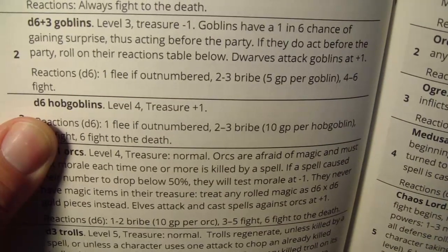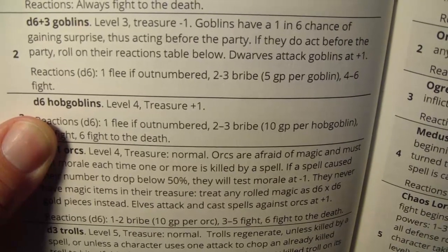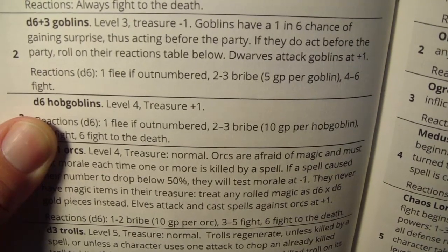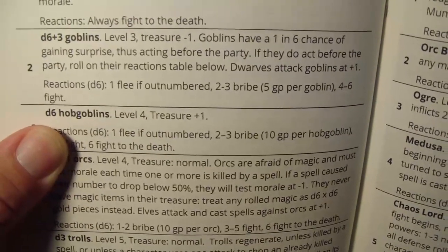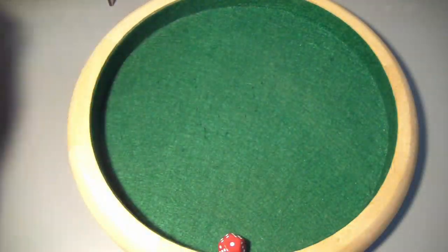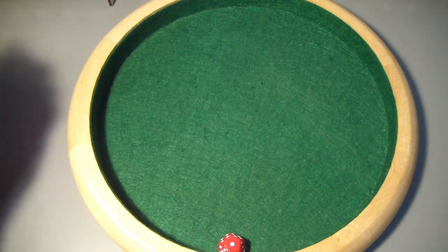Reactions: 1 flee if outnumbered, 2-3 bribe, 4-5-6 fight. Here's another chance for us. Let's see how many there are — d6 plus 3. There are 9 of them, really filling up that corridor. Let's see if they act before the party. They have a 1 in 6 chance — they need to roll a 1 — which they do not.